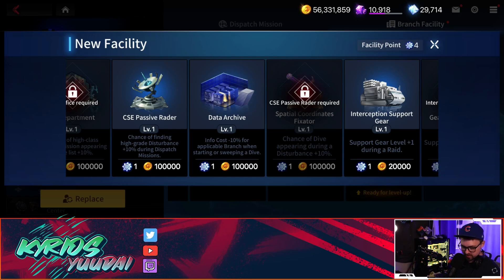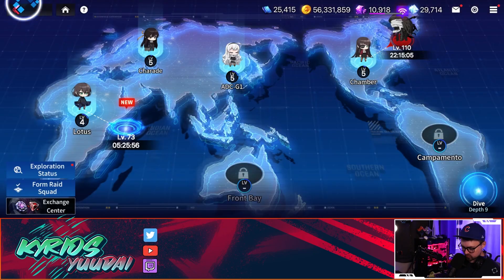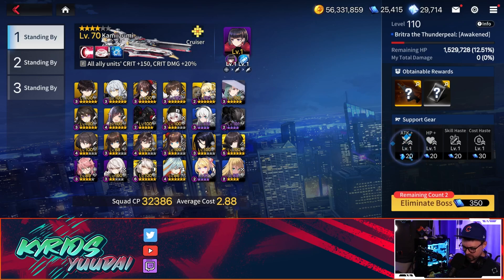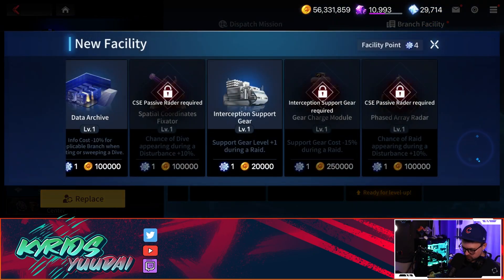The data archive gives info cost minus 10% when starting or sweeping a dive. This is not good — you shouldn't really be sweeping dives anyway. You should auto-play it out and manually direct where you're going to get the materials you're looking for. Interception support gear is also not needed, because in raids right now you're really not using support gear. I think this is a waste of facilities — do not pick that.